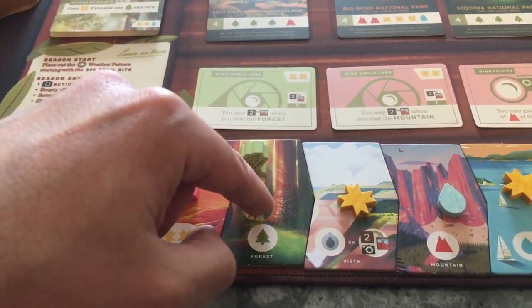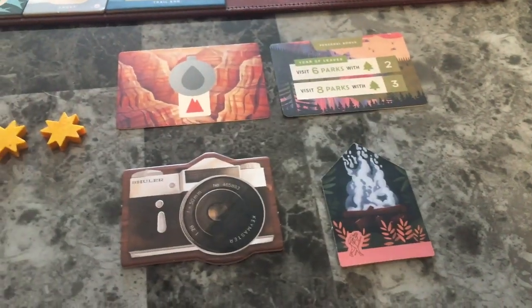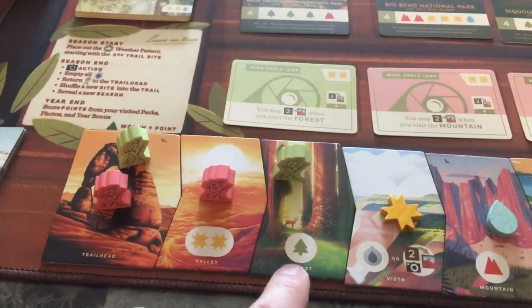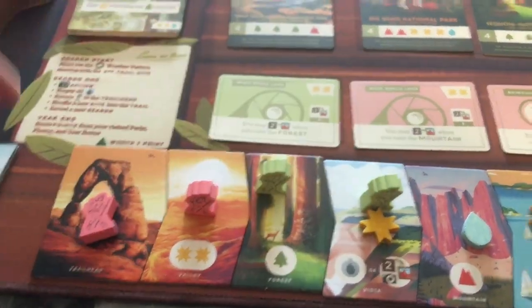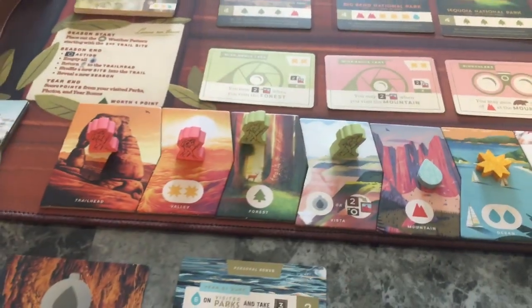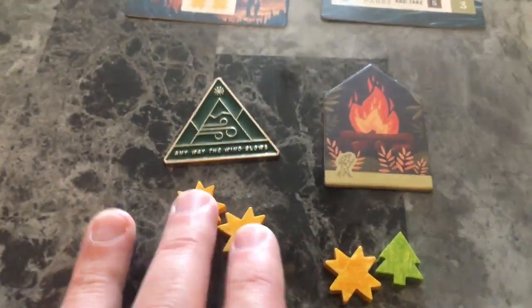When another player moves into an occupied spot they will have to use their campfire and flip it over. They can't occupy a spot that anyone else is at until they come to the trail end, at which time one of their hikers gets flipped back. So if pink wants to hop here they have to use their campfire. He's going to take this action, gets the sun, and can either get a canteen card or take a picture. Without the camera it costs two resources; if you have the camera it only costs one resource to take a picture.